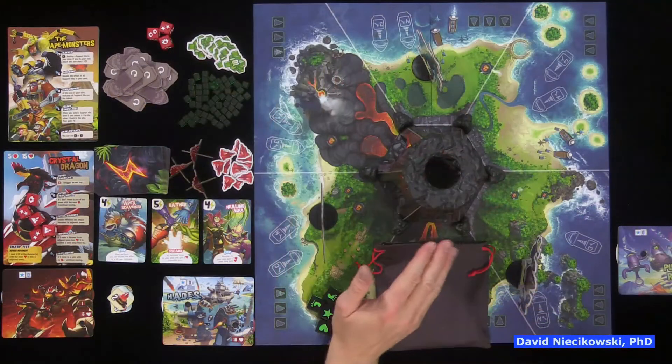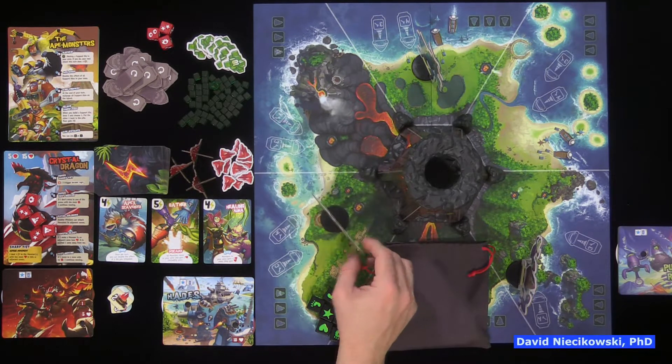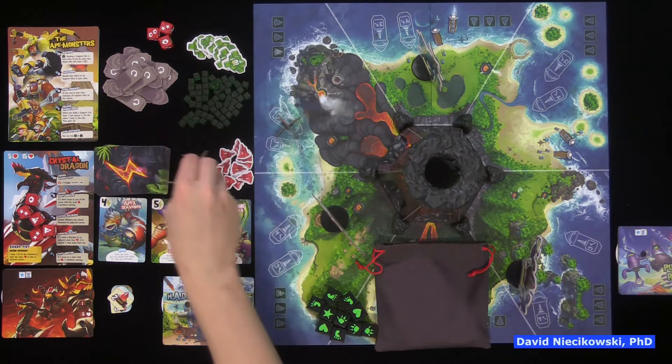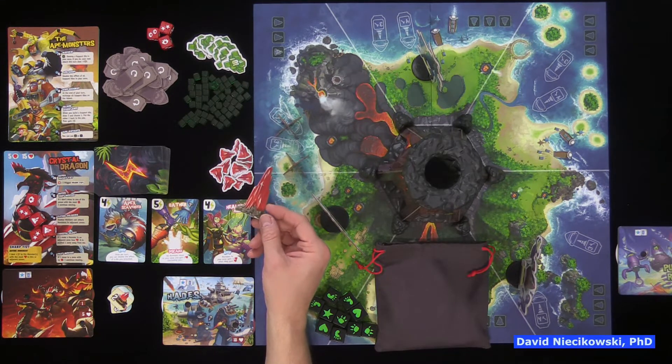In the game, we have to defeat one of three boss monsters we can choose from. If they open up three pylons, they open a portal to another dimension, and their minions will come in and destroy the world.